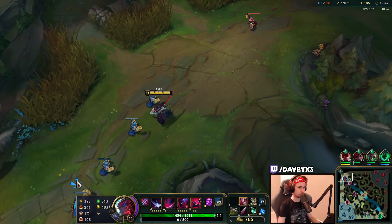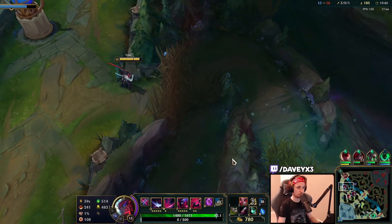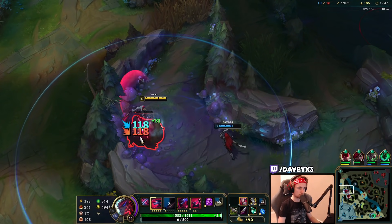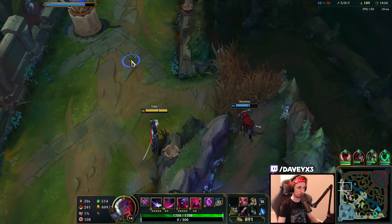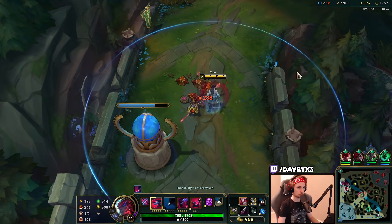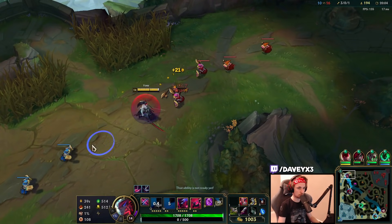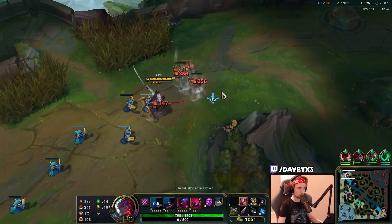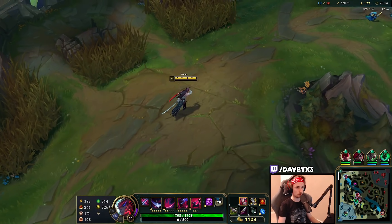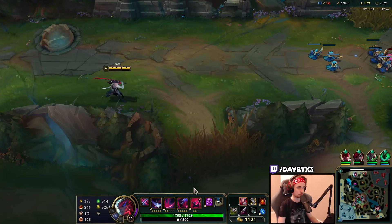Graves is never that confident in walking up to you. We don't have opportunities so far to get any plays off currently, because these guys are obviously way stronger than my team. This Graves just plays it very safe, but it's fine because I can get jungle camps anyway - it's not that bad for me.